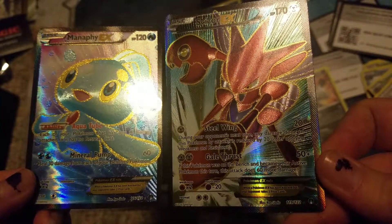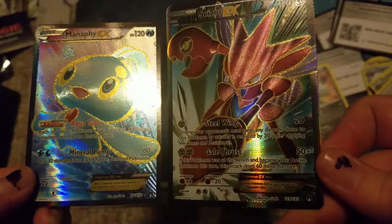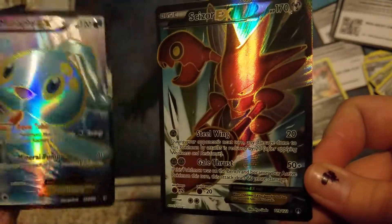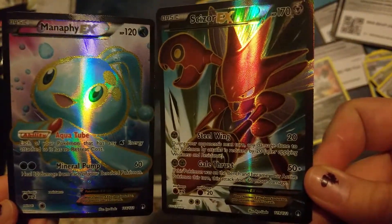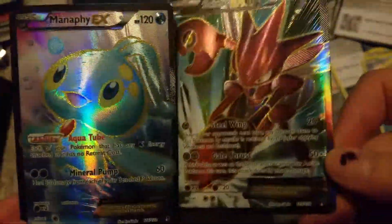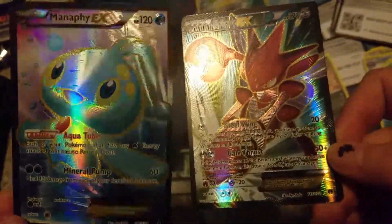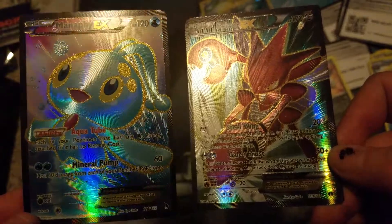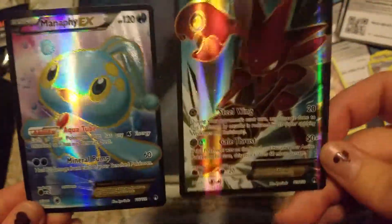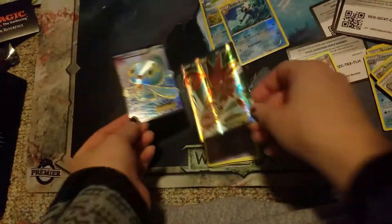Look at that Scizor. Let's see what his attacks are. If this Pokemon was on the bench and became your active Pokemon this turn, it does 60 more damage — so a max of 110 with Steal Wing. During your opponent's next turn, any damage done to this Pokemon is reduced by 20. It's not great, but it's not bad. If you're playing against a Mewtwo EX and you're switching in, it's really not going to do anything to him.